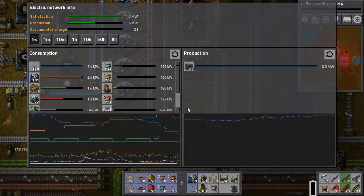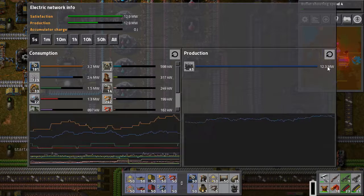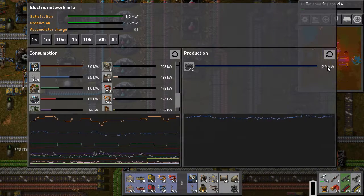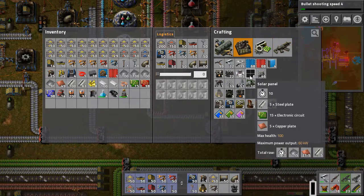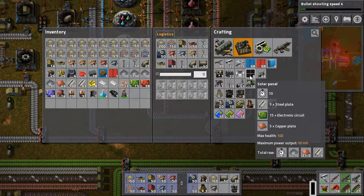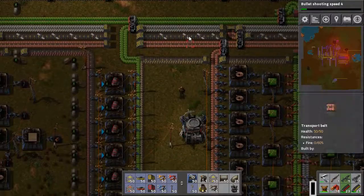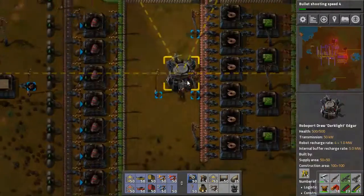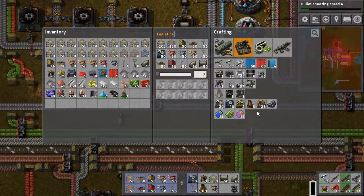See how our power handles when we start doing research again. Much better — so we do have plenty of power. I should also be building solar panels. There's a lot I need to do, guys. That actually is not that bad. I should do that, but I need plastic. Plastic is like main priority — unless we keep cracking again. That's what we're going to do, we're going to keep cracking.